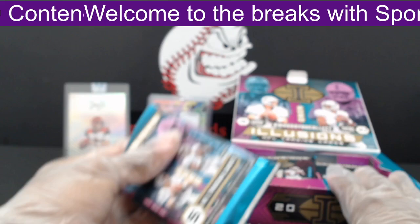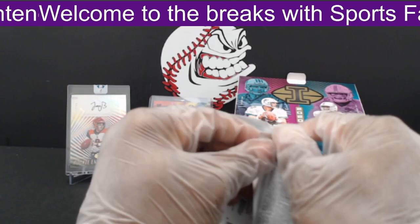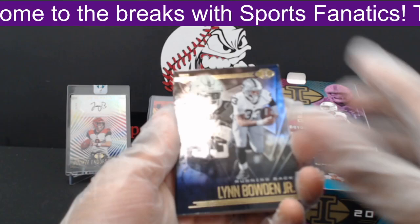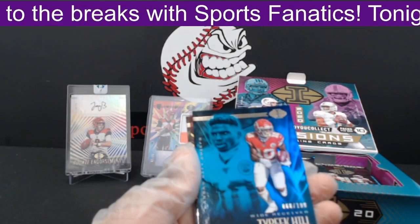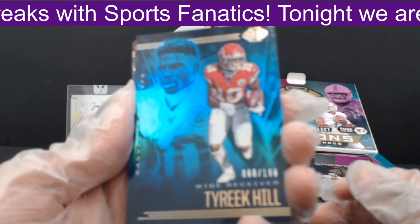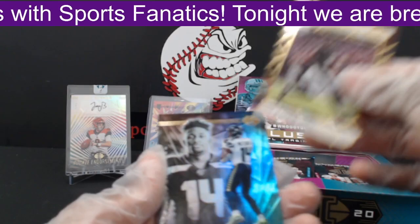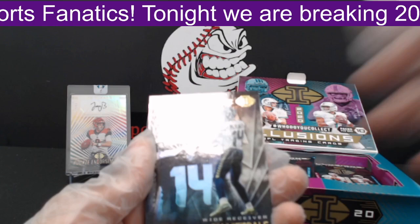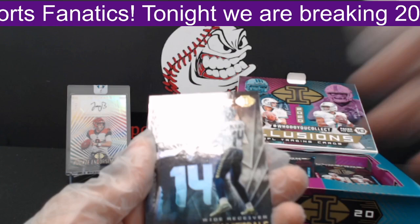Next pack. First, Lin Bowden Jr. out to the Raiders. Next, another Tyreek Hill blue parallel, numbered 68 of 199 — look at that. Then a Lamar Jackson Clear Shots insert out to the Ravens, not numbered. Next, DK Metcalf out to the Seahawks, and lastly Josh Allen.